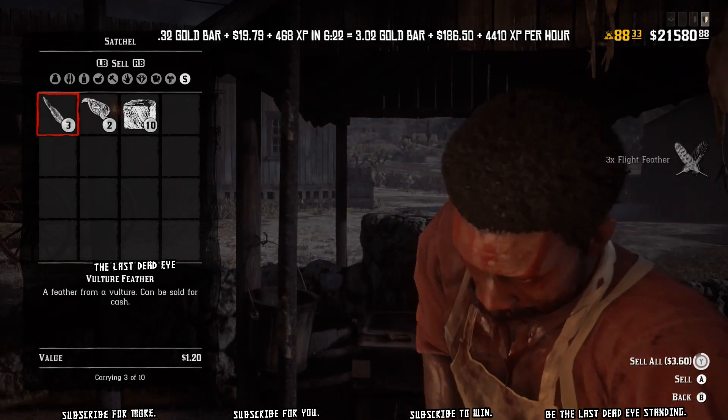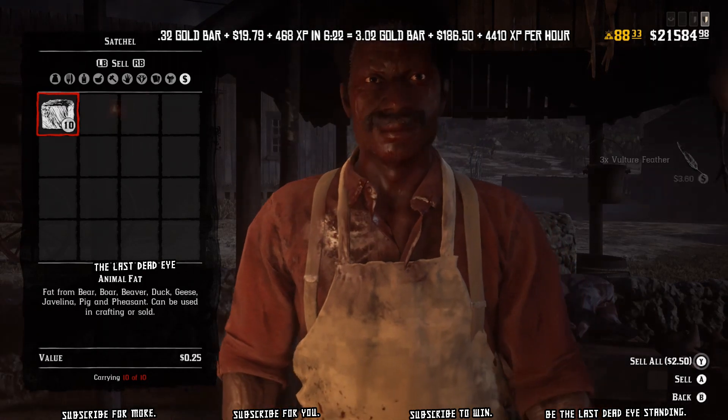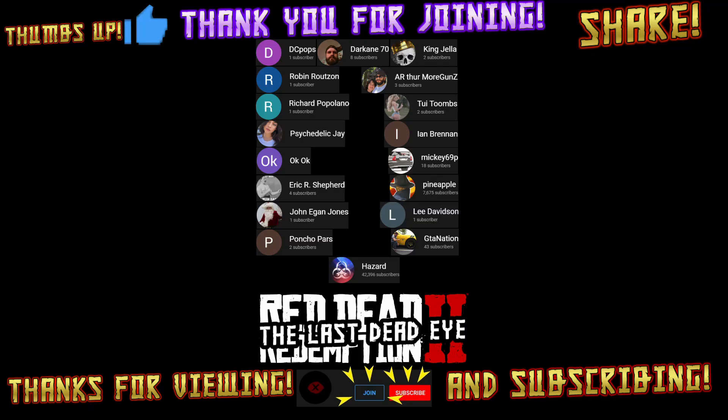I'm not getting an XP or gold bar return like I would running into another stranger mission — and there's another stranger right there in Tumbleweed. You can talk to him, pick up another mission, just make yourself all over the map hitting these missions as fast as you can. Thanks for viewing, subscribing, thumbs up and sharing — especially hitting that join. I'll catch you all next time; until then, happy hunting and happy trails.